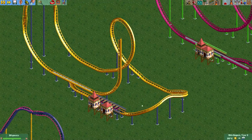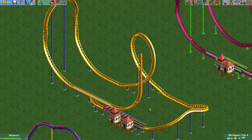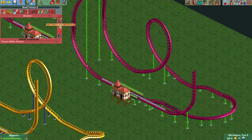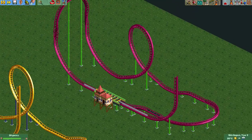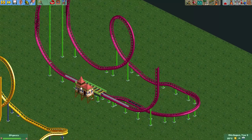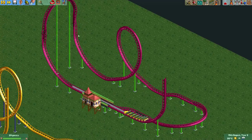You can always have a train waiting in the station. And finally here's another type — the same as what I used for the Dynamite Blaster. This one also has the launch track through the station, but at the end it merges again with the normal track.